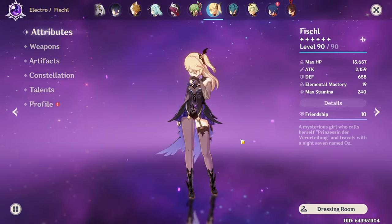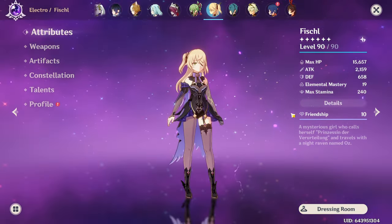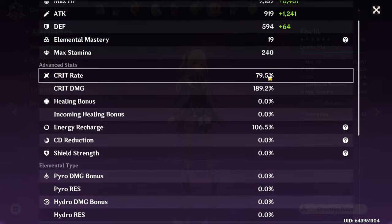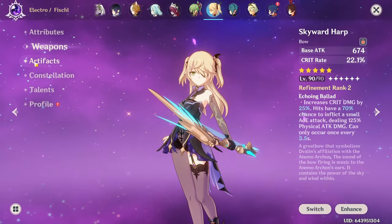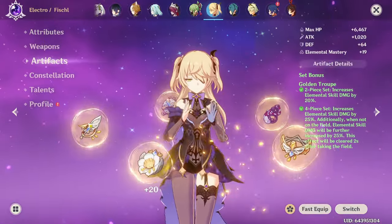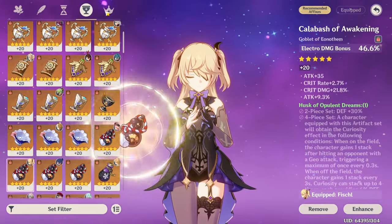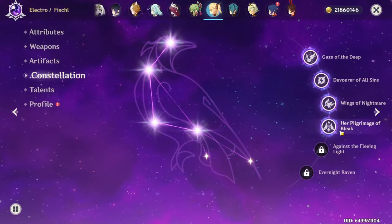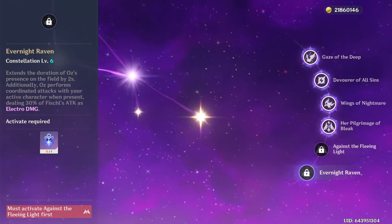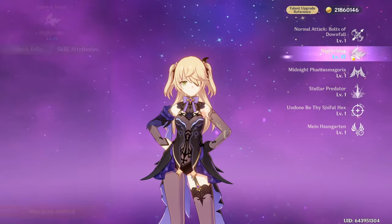Fischl is my next best character, ranked 2,521 in NA — top 2%. She runs an 80/190 split with 106 ER, R2 Skyward Harp with 4-piece Golden Troupe. She is C4 and I really want C6 because C6 is crazy good for her. She has a crown on Oz.